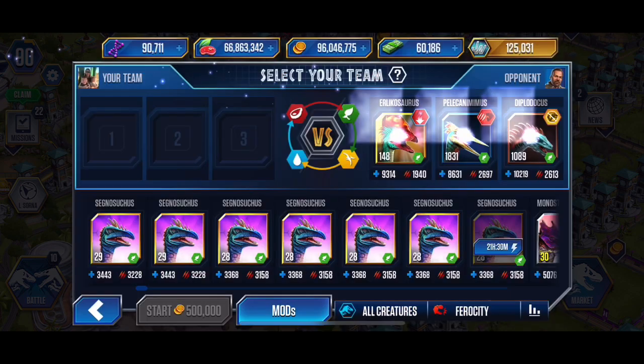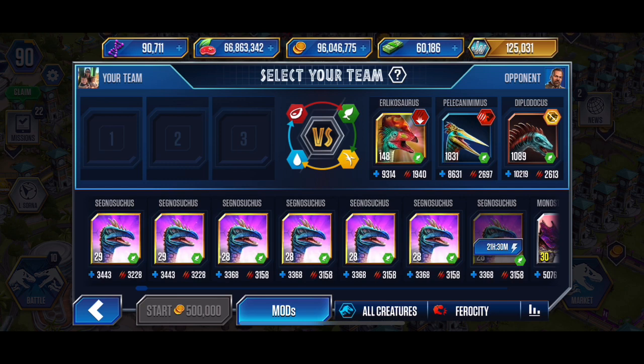Alright, let's see what we've got facing here. Again, nothing on the leadoff creature - that is a problem. We do see that the Diplodocus at the end has got 10,219 health, and we've got a distraction on this first Allosaurus, so that is going to lower our attack a bit. We're working with 3,228 attack - let me do some quick calculations to see if we're going to be in any trouble. Let's go with our typical lineup here.